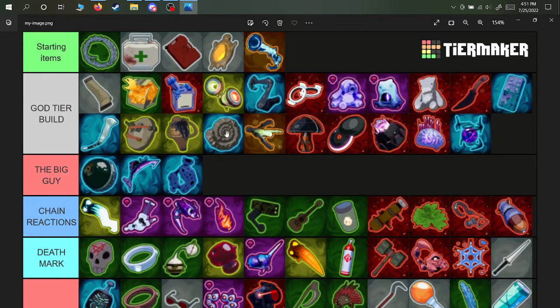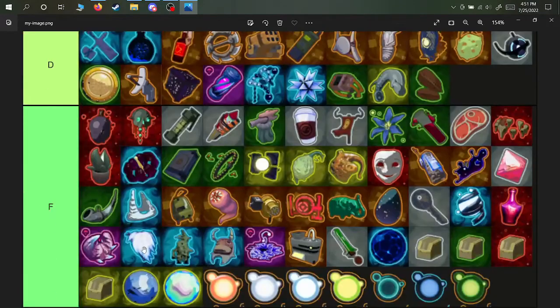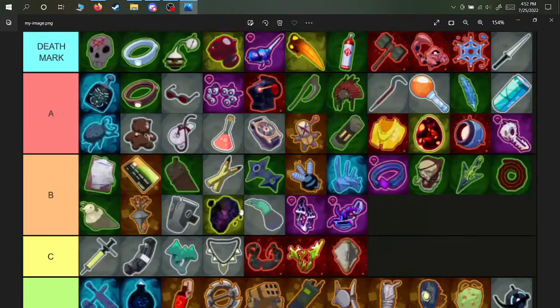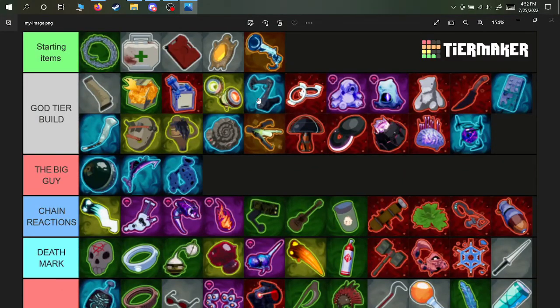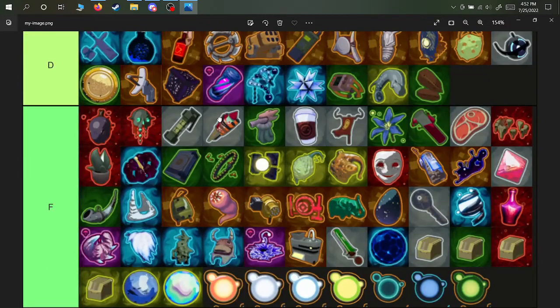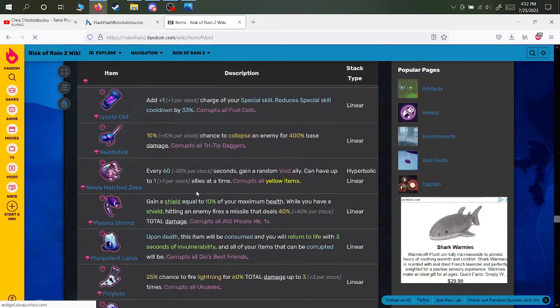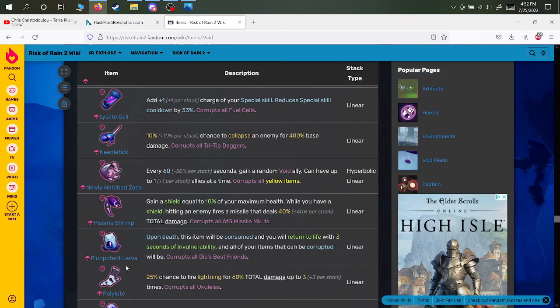If you get the corrupted DIOS, make sure you don't have a yellow item so you won't accidentally get the newly hatched Zoea. The newly hatched Zoea will spawn void enemies as allies, and even if they die you can still die to void explosions — making it an item you never want. So avoid having yellow items when you have this pluripotent larva.